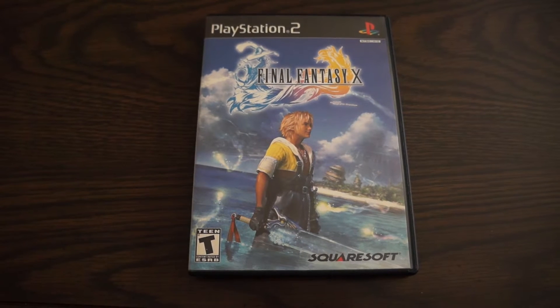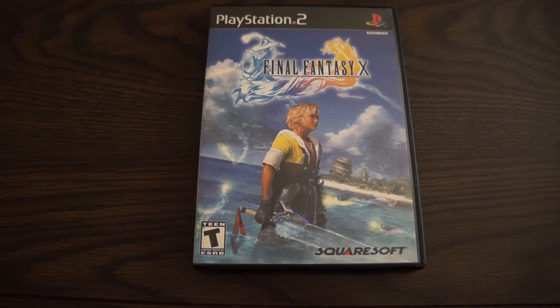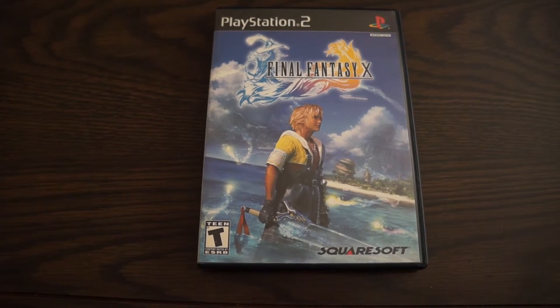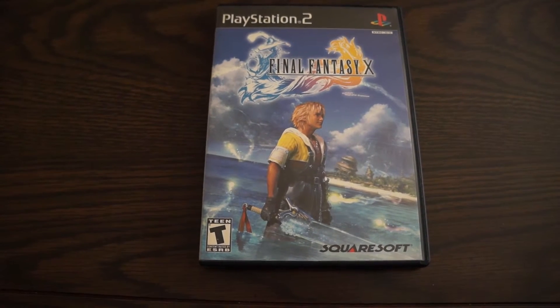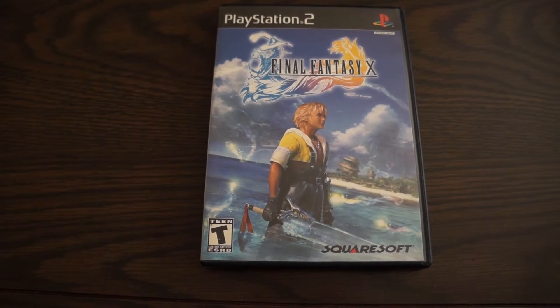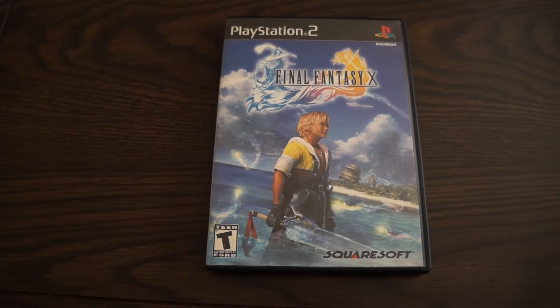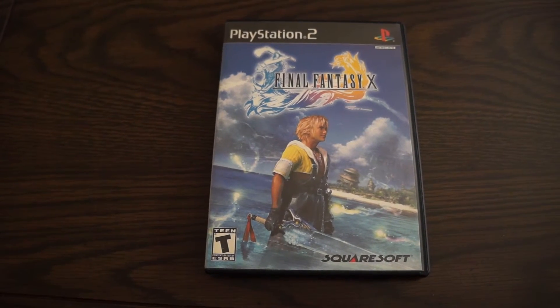So you have the protagonist in the center of the box art, you have Besaid on the right side showing off the main home area that you visit, and the antagonist on the left. And of course the water, showing off Blitzball and the main idea behind the game — it's a very sea-heavy game where you do a lot of traveling across the water.